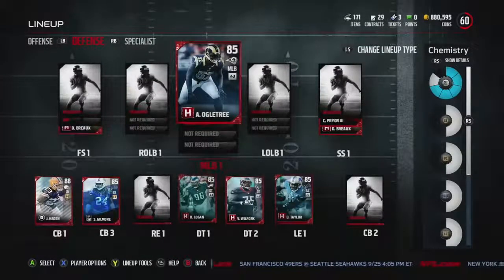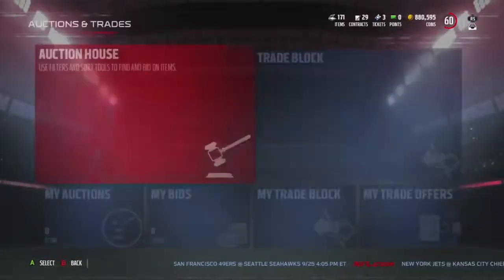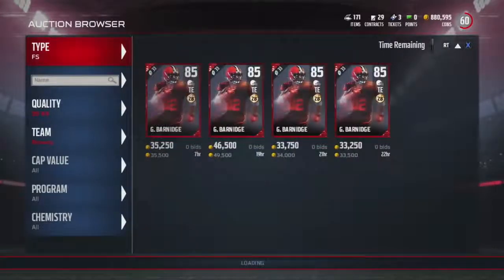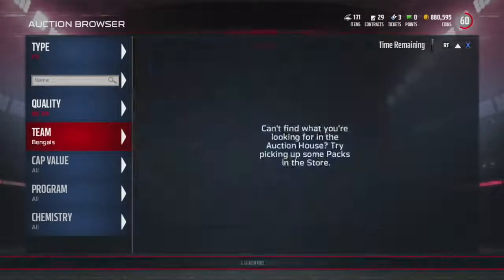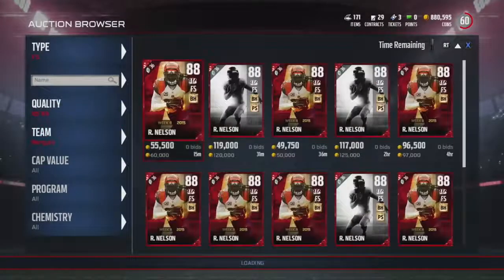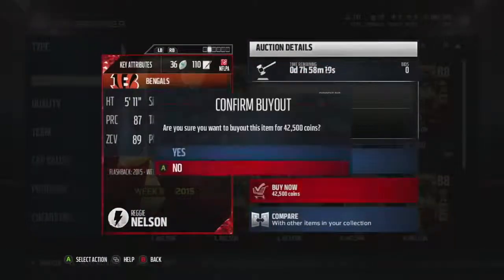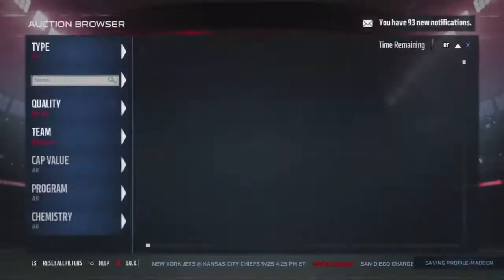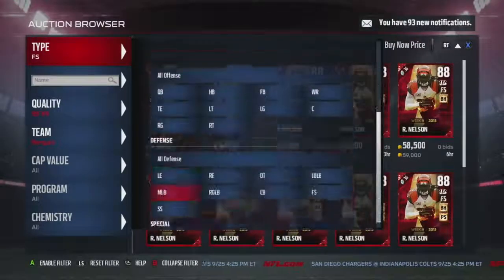This is what the base defense is going to look like. We are going for a 4-3 defense. Somebody commented and said they want to see Reggie Nelson and Loyal Malloy. I'm going to try to put the comment on the screen if I can find it. Reggie Nelson — the Bengals free safety, though he's not Bengals anymore. His flashback will be a Bengal. Mr. Nelson adding to the squad. And for strong safety, they want to see Loyal Malloy, so we'll definitely go pick him up.